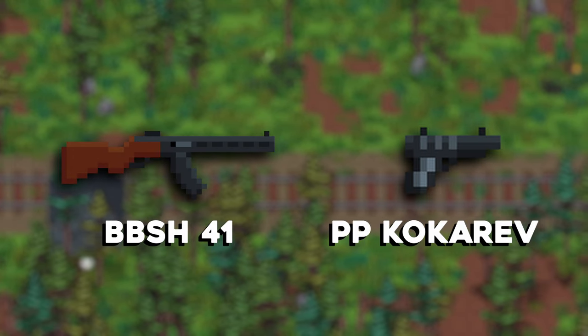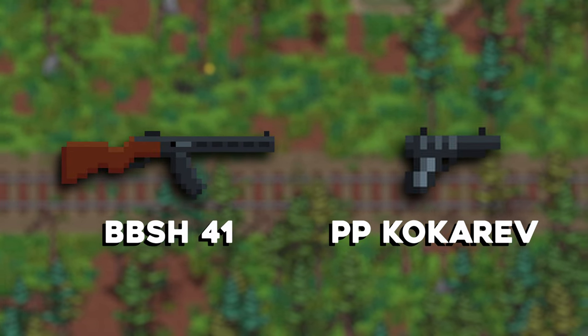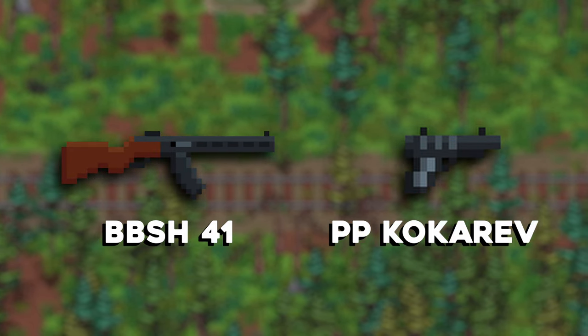We're looking at the 7.62x25 weapons in the game. There's only two of them: the BBSH and the PP Kokorev. These are based off the real life PPSH and TT Tokorev — these are World War II era Russian weapons.